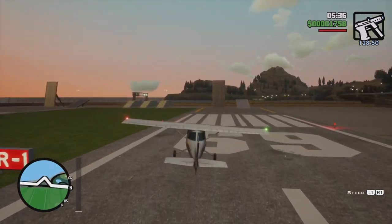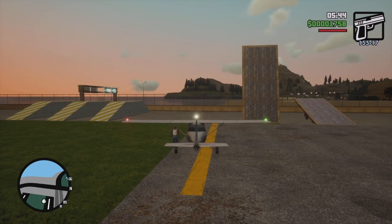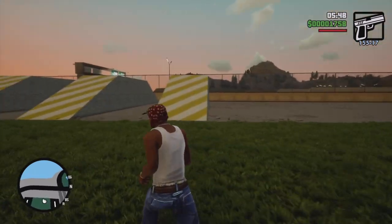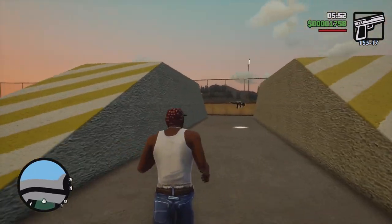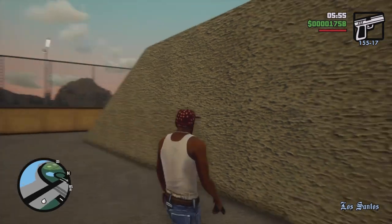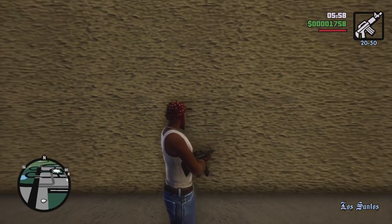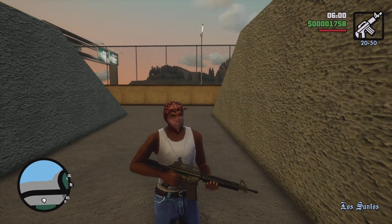All the way at the end of the runway, right over here, you're gonna go ahead and hop up. It's gonna take you a while on foot, so you'll probably want to hop in that plane to get over here fast. And bam — here is the M4, another amazing weapon right here in Los Santos.